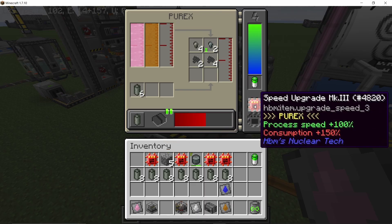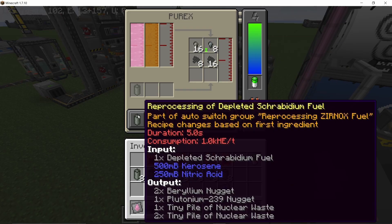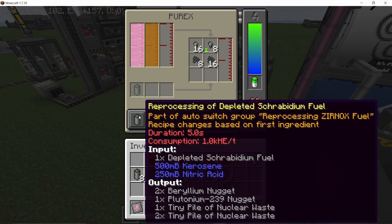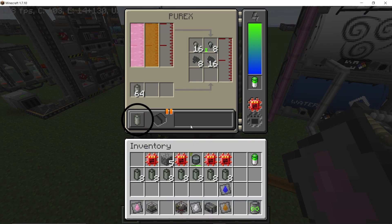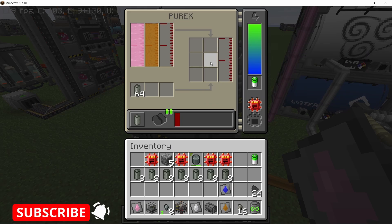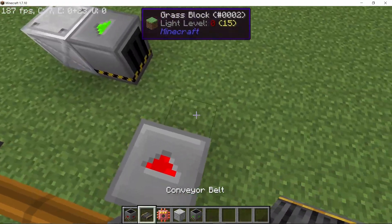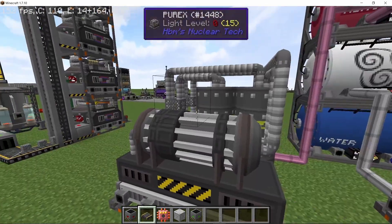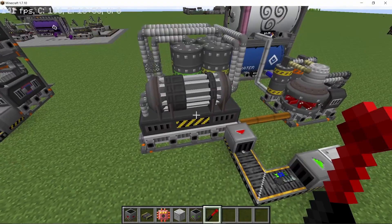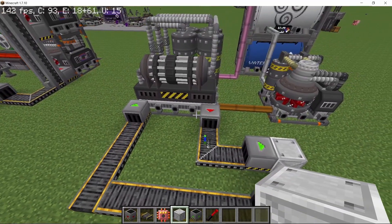The machine can take the speed upgrade and power saving upgrade. One cool thing about this whole process is that the recipes are shared — the machine is part of an auto switch group. If you place any other Xenox fuel, the recipe will change automatically. Once the outputs are cleared, it will start processing the uranium recipe. As long as it is Xenox fuel, it will keep accepting the input and changing recipes automatically, which is pretty awesome.